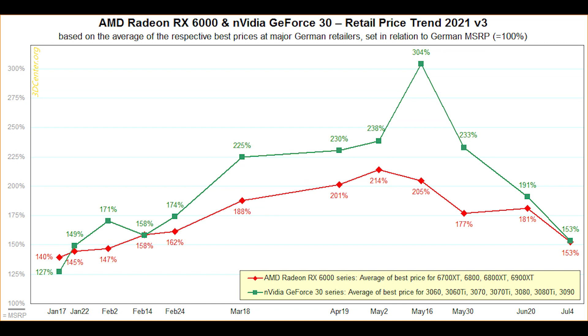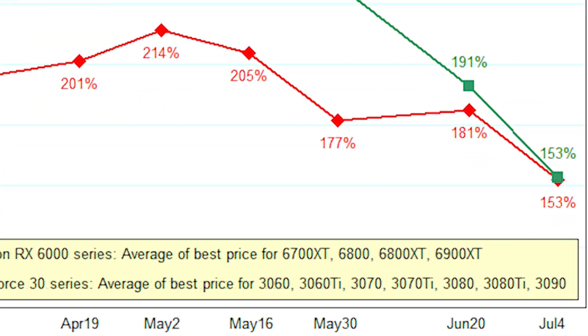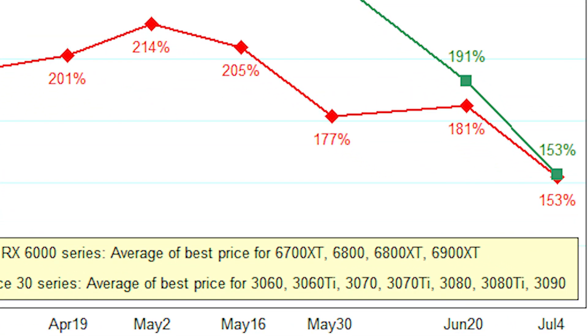I want to give full credit to 3D Center for this report — I'll link them in the video description. This is basically all to do with trend data of GPU prices. At one point they were absolutely ridiculous — around the May point of this year, they were literally 304% over German MSRP. But if we look at the trend, it is dropping like a stone — it's essentially reduced about 50% by this point. So just in a couple of months, we've seen a reduction of 50% on the price.